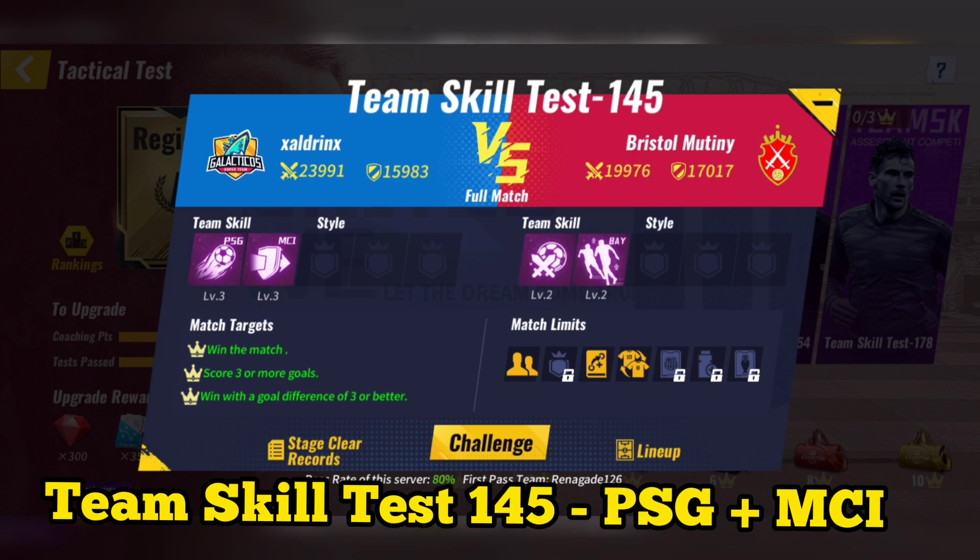Team skill test 145: use PSG plus Manchester City. After using special tactics, you can then skip the match.